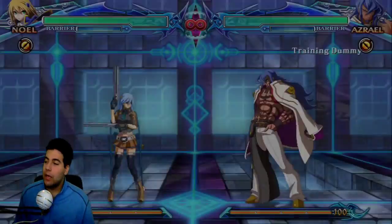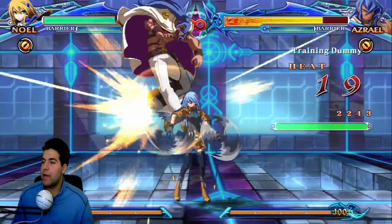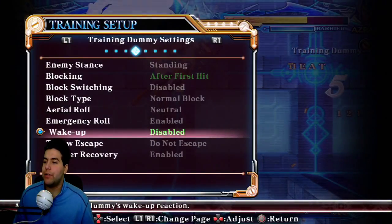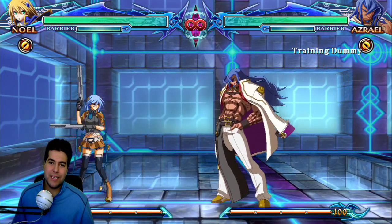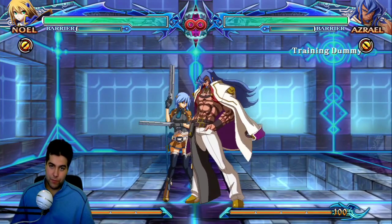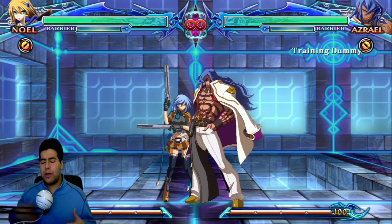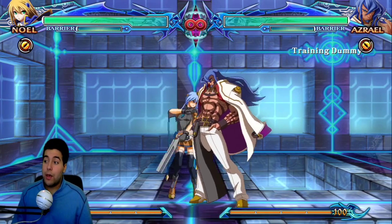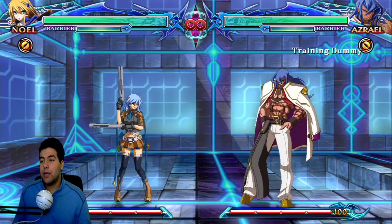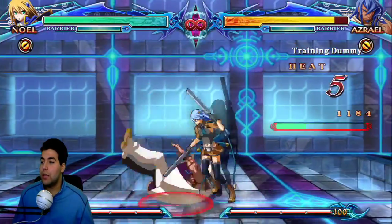Every time they don't tech, you get it. Forward roll, you get it. Backwards roll, you get it — every time. The way to stop this is to neutral tech, which sounds weird. If you neutral tech, you're pretty much invincible — you bounce up and she can't get you. But she also gets a mix-up off the wake-up neutral tech. That's where the option select takes place.